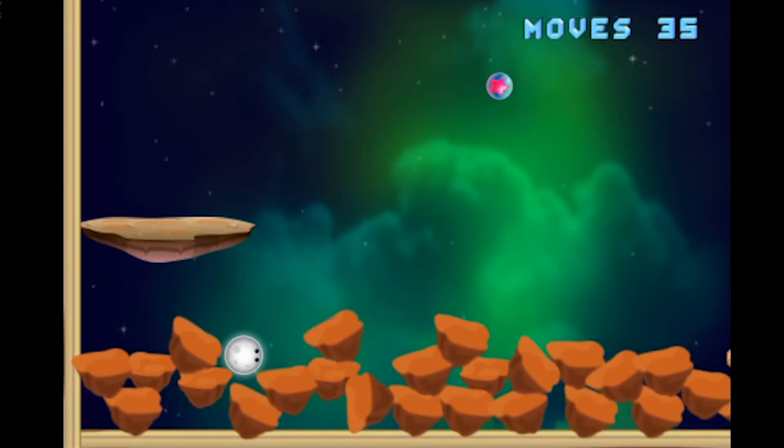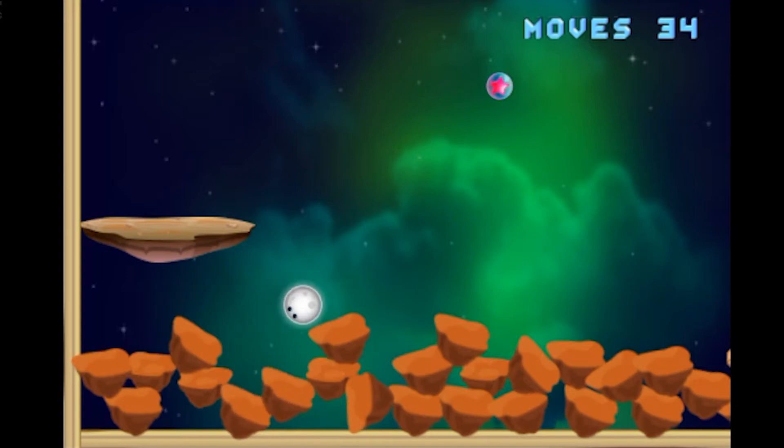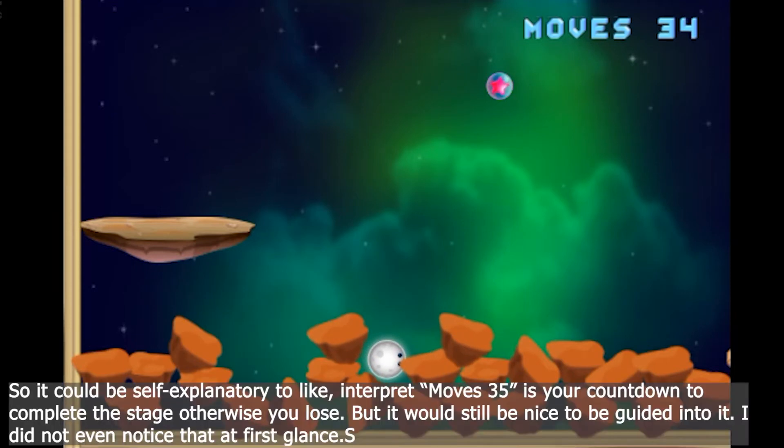Like the objective seems to be that my moon should arrive at planet Earth — something like that would be nice as a pop-up box. It tells me I only have 35 moves. I need to get my moon to planet Earth within just 35 moves, but it doesn't explain any of that.